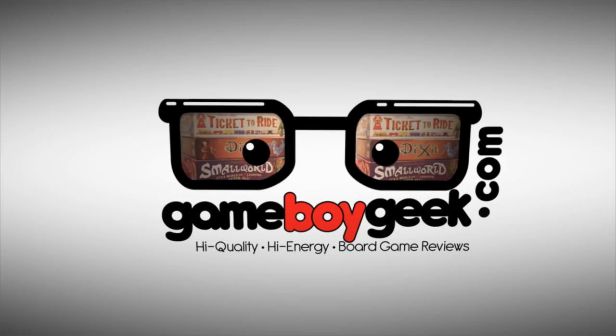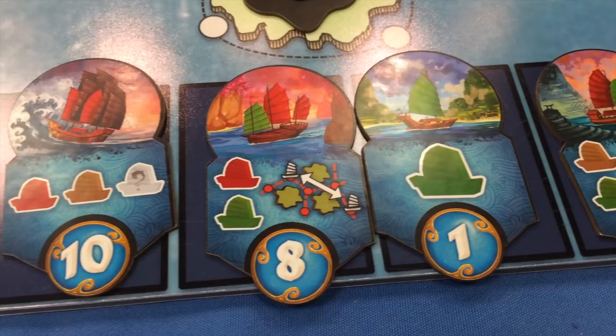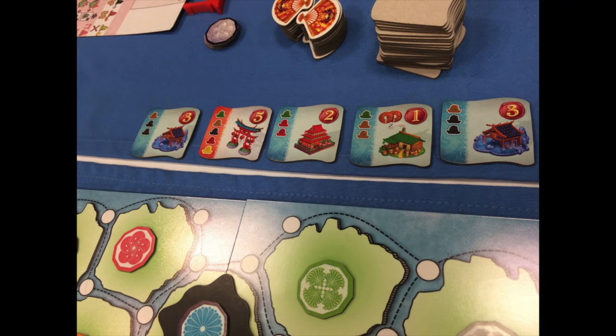In Yamatai, you'll be drafting tiles that have certain special abilities on them. The more powerful ones will make you go later in the next turn; the less powerful ones, you'll go earlier. The main way to get points is by gathering these tiles — you do it by putting certain colored boats around empty islands that no longer have resources, building those places, and getting points. If you build into adjacent islands next to one of your own, you get more and more benefits.